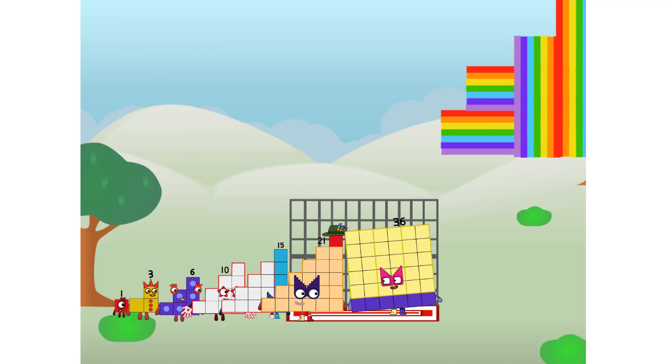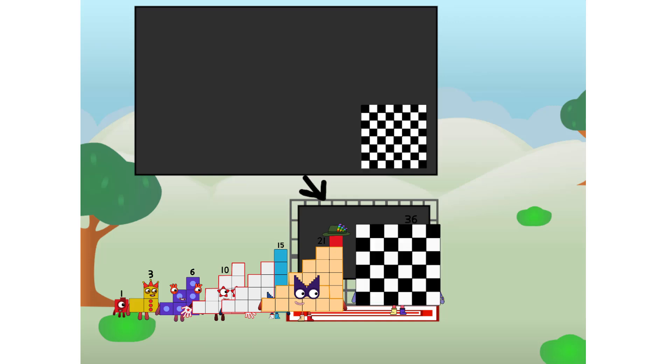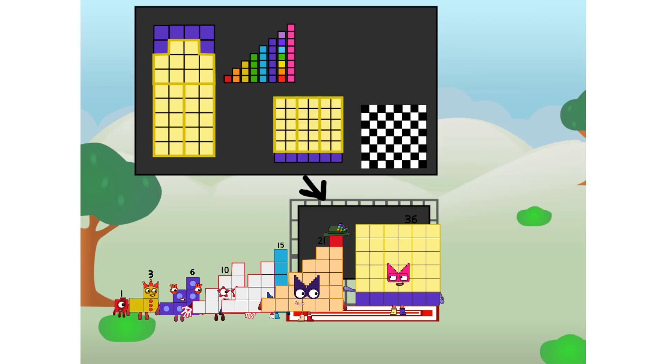There you are! This way, I've got so much to show you. I am thirty-six. And I can be a step squad, a mini chess board, a super rectangle. One plus two plus three plus four plus five plus six plus seven plus eight.